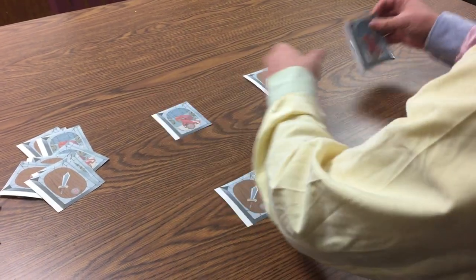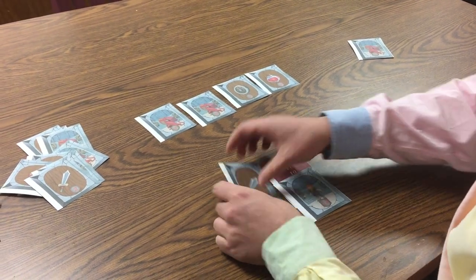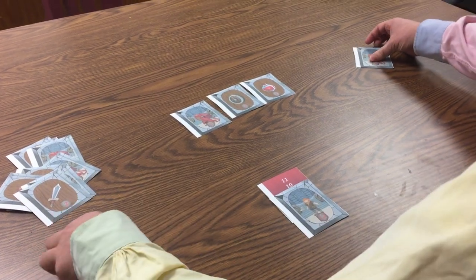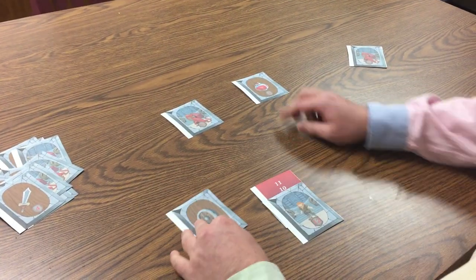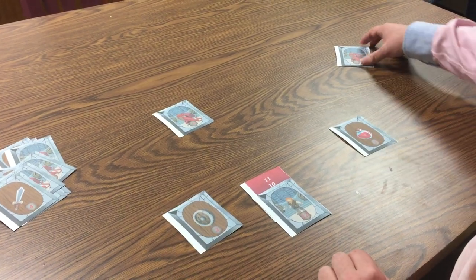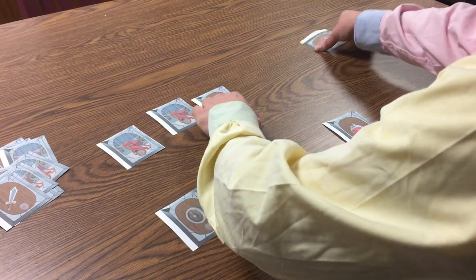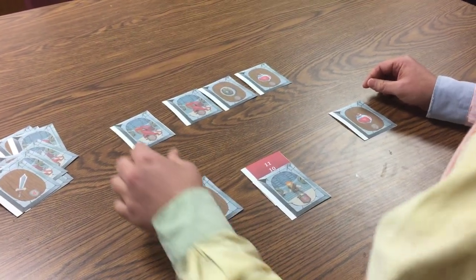We're almost done. I put out the encounter row again. I use a four sword to kill a four dragon — that's gone. I put a shield into my hand and put another card into my backpack, and we do this again. This is all we've got left, so let's see if we can make it count.